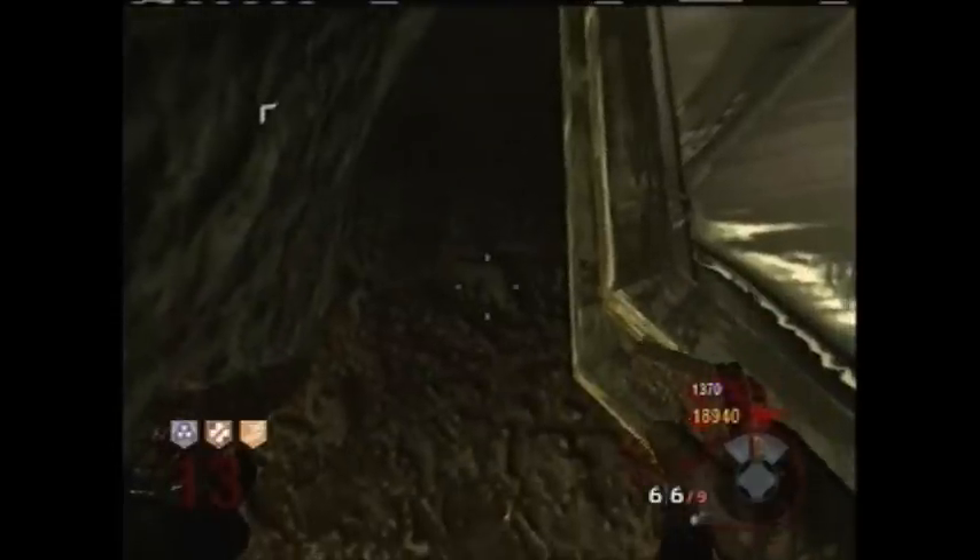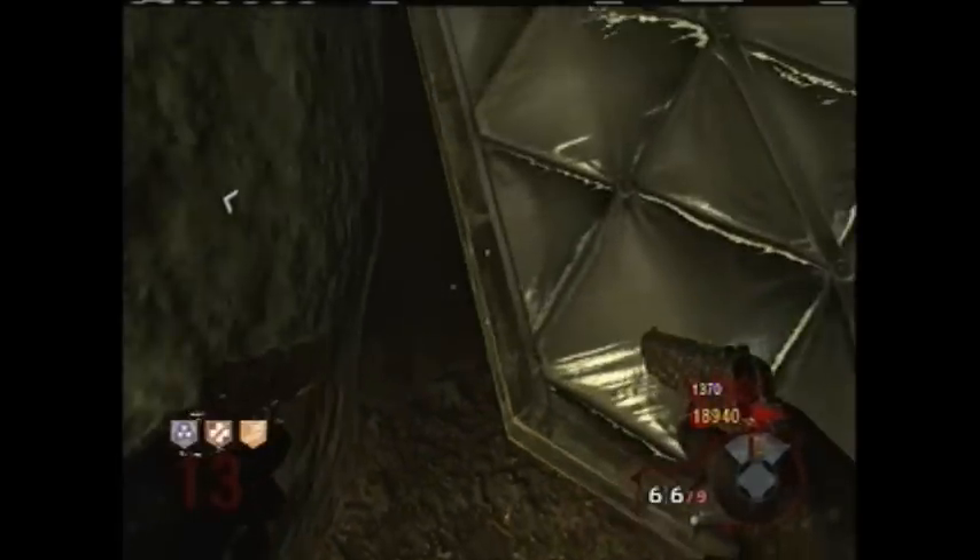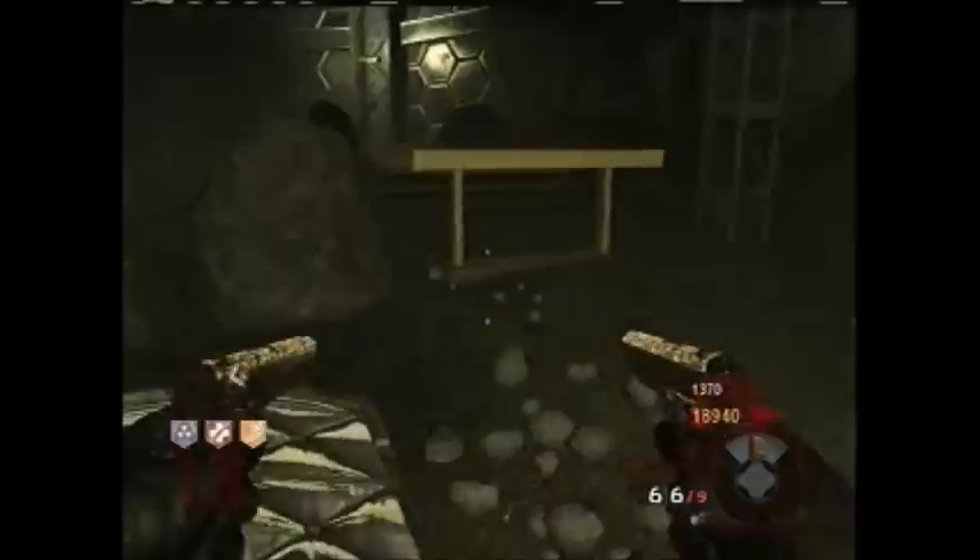What you're going to do is crouch and walk up to this corner. You're going to get locked up. You're going to stand up and kind of wiggle just on top of that little lock up. And there you go guys.